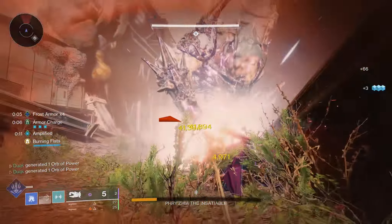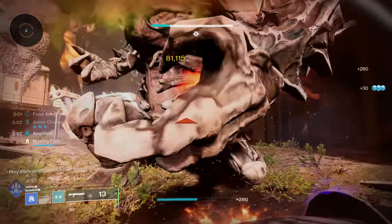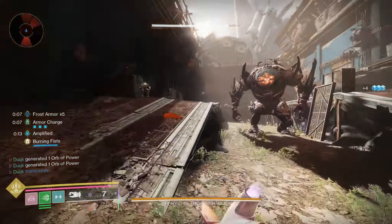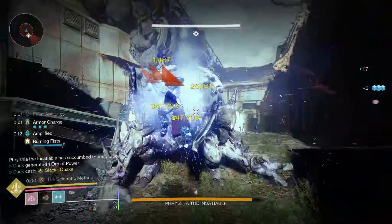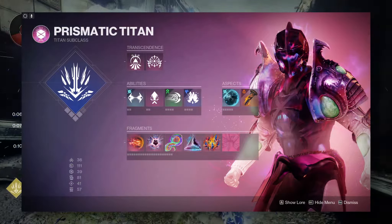This effect works with other titan supers such as Sentinel Shield as well. Other damage altering effects I used here were Tractor Cannon for its 30% debuff, Transcendent to increase ability damage by 10% due to the mod Transference, and Shield Crush to improve ability damage by a further 25%.